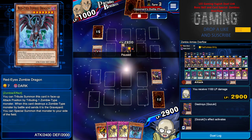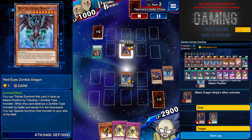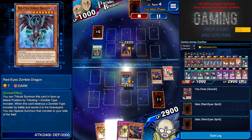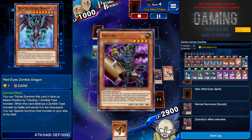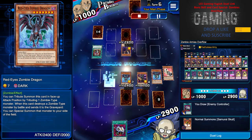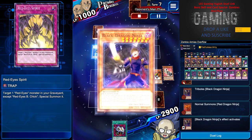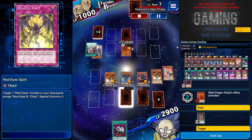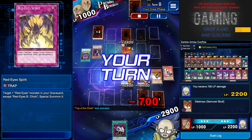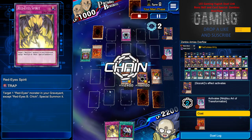I take the hit because I want my life points below 2000 to activate Posthumous Army. I special summon Red-Eye Zombie Dragon. He tries to banish himself and attack me again — I use Bacon Saver to stop the attack. Then I set Red-Eye Spirit and use Gonzuki to mill Red-Eye Zombie in the graveyard. Now I'm just waiting for Enemy Controller, which I draw. I use Samurai Scout to mill more cards. He's afraid to attack because of my two back row.